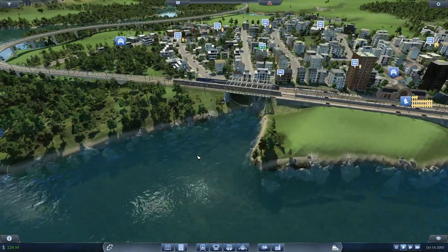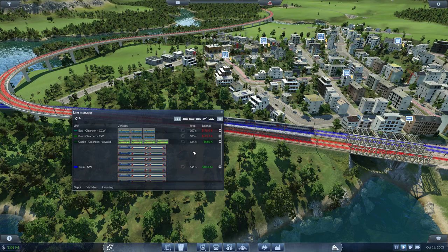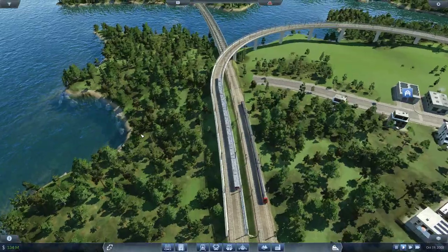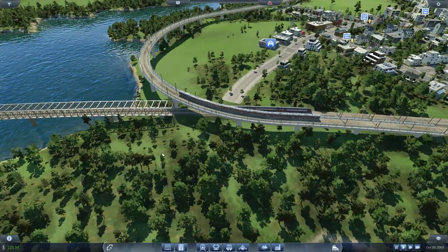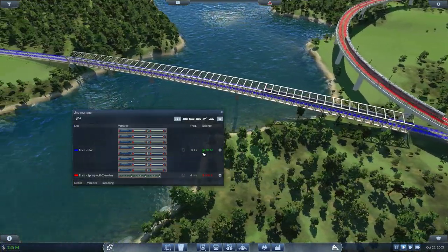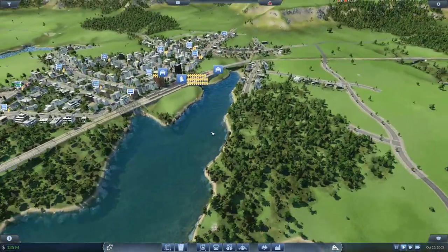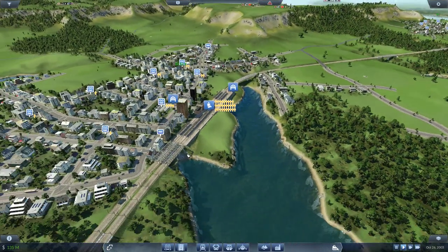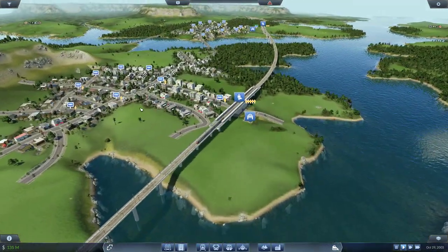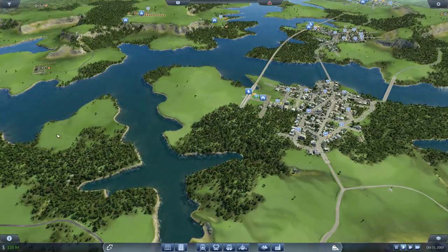That line is not earning money yet, but it's close — it's negative 500k. Maybe we should downgrade it a bit, but it's fine, it looks good. Our main line is earning us 9 million; a while ago it was earning 12 million, so it fluctuates, but it's earning a lot for sure. From Springwolf we extended it to Lokwin, and then finally to Summerhaven is where we stopped.